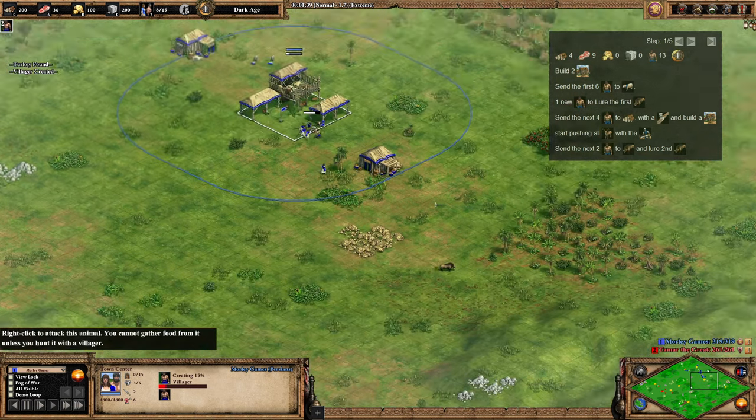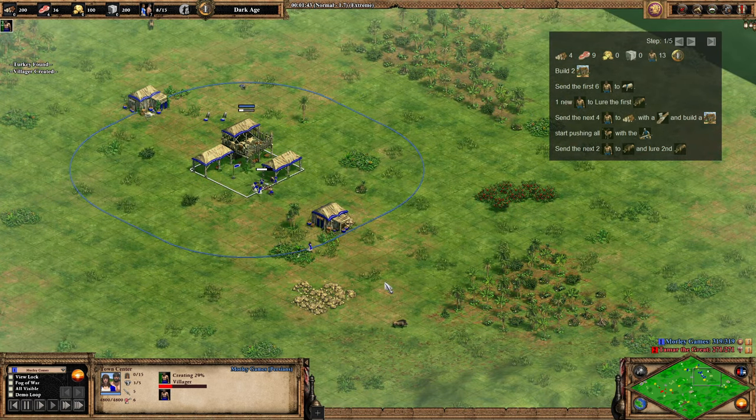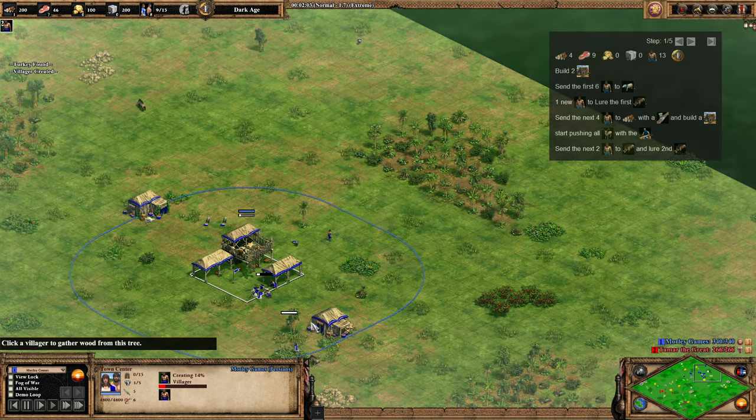In terms of the start, it's your standard six on sheep, and then we're going to lure the first boar, which is quite common for build orders nowadays — certainly these fast castle builds or even the faster scout rushes. Once we've got that boar in, the next four villagers are going to go to wood.